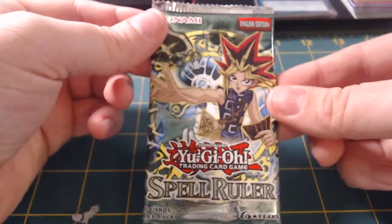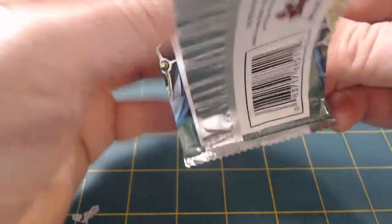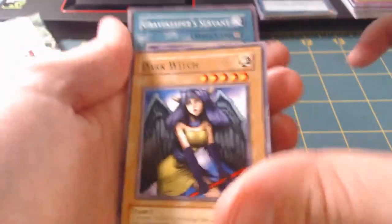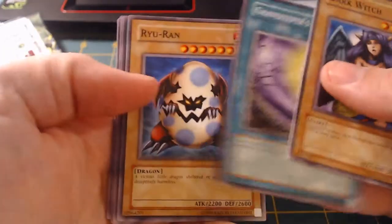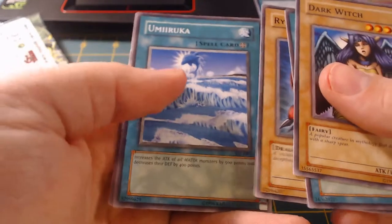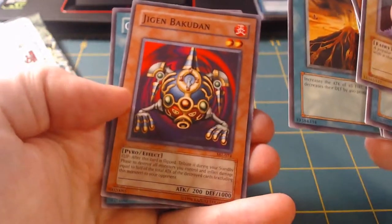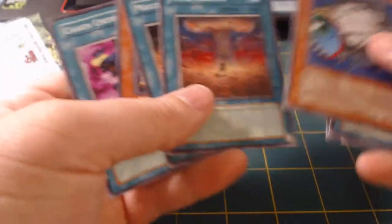Alright, Spell Ruler — let's open up the Spell Ruler and see what we can get. Can we get lucky? This is one of those older packs. Let's pull Relinquished! So we got Dark Witch, Gravekeeper's Servant, Rayuran, Yami Ruku — I want to say that's what it is — and Cyber Jar as the rare. No Hallow. Final Destination, Molten Destruction, Jinzo Baku — Bakudan — yeah, Chain Energy! Yo, Chain Energy though! Cyber Jar as the rare, man — sweet!